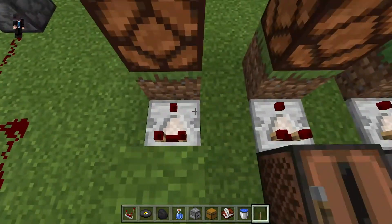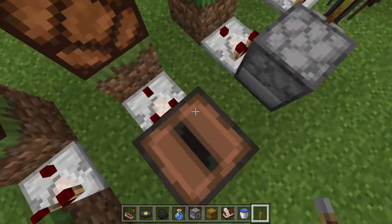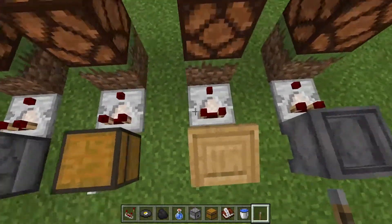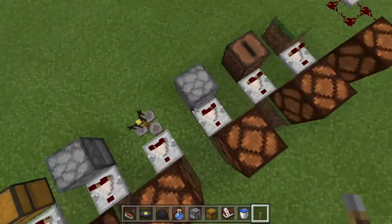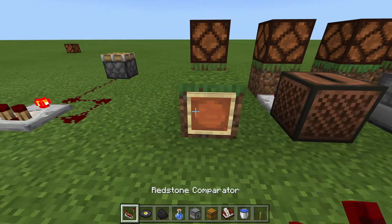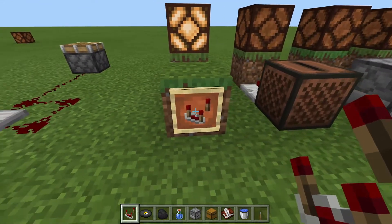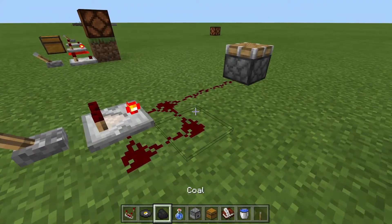Now this is the main thing that most people use comparators for, or at least what I use them for: you can actually pull a redstone signal out of various different items by simply putting a comparator behind that item. So for example, if we throw anything into a container, it's going to put a signal off.